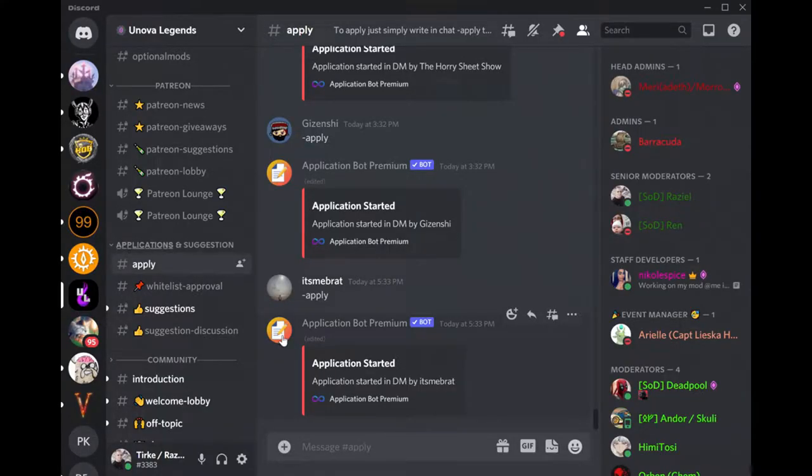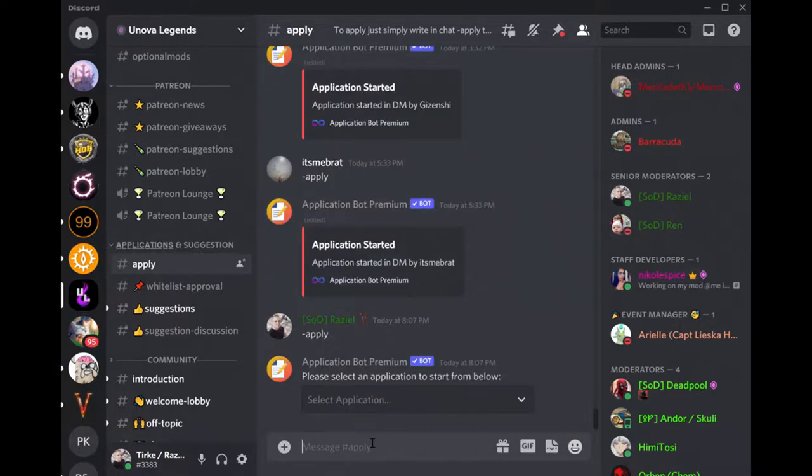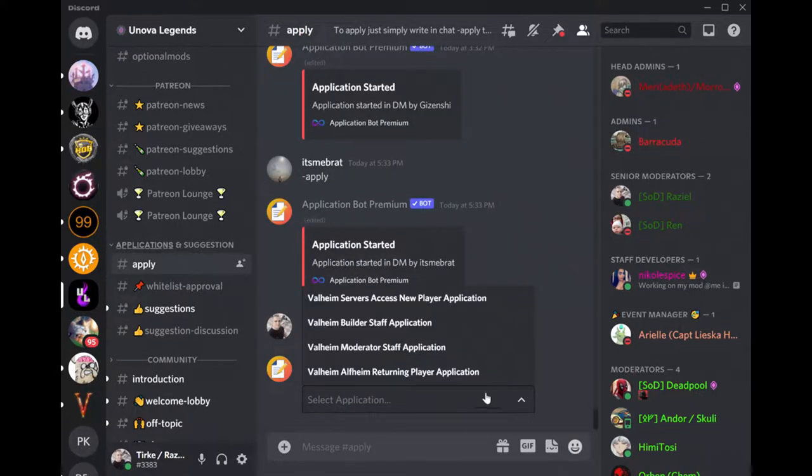Once you join the UNOVA Discord channel, the first thing you need to do is apply by going to the Apply channel. There you want to type dash-apply and follow the instructions offered by the bot. You'll choose an option and fill out the application.